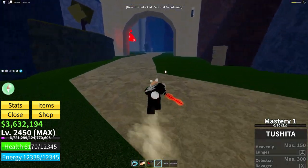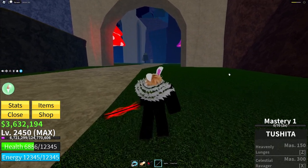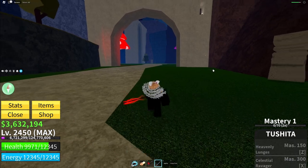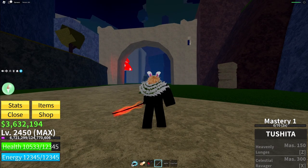Now you can start getting mastery on it and do whatever you want. You need the sword to unlock the Crystal Katana, along with Yama. If you want to see how to get Yama, click on the video in the top right. If this tutorial helped you out make sure to like and subscribe — I'll see you guys in the next video.